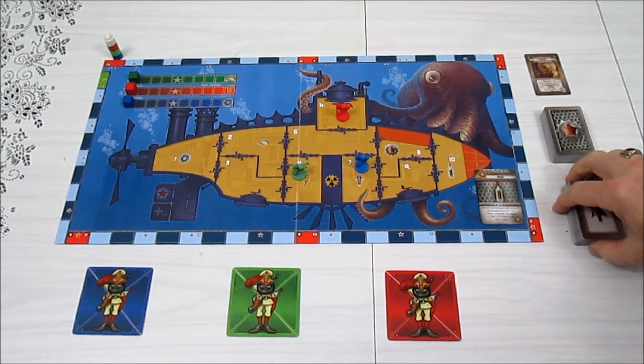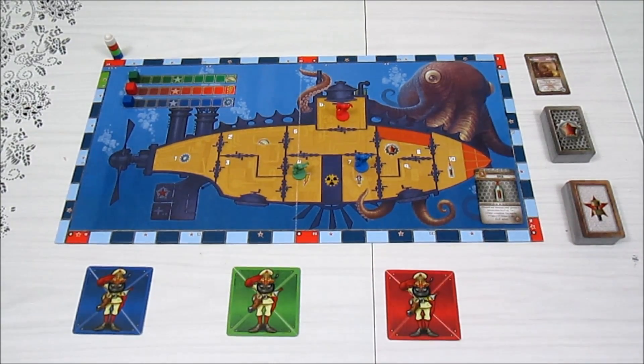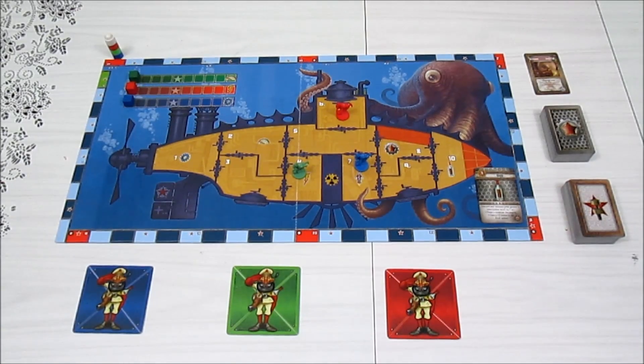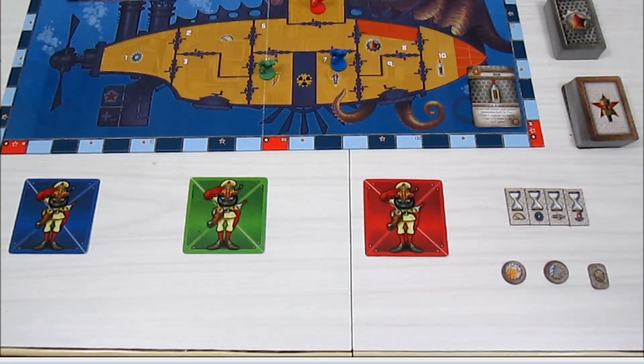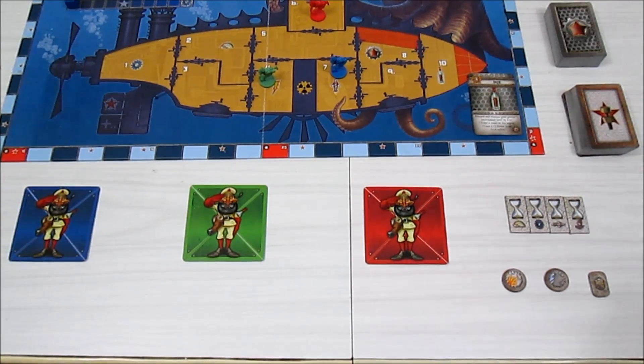We're also going to draw a couple of item cards for each gnome. These item cards are what you need to survive — fire extinguishers, water pumps, and all kinds of exciting things. Let's go ahead and draw those, then get right into playing the game. Hopefully I won't make too many errors because it's somewhat complicated, but hopefully this playthrough will give you a good idea of how it works.